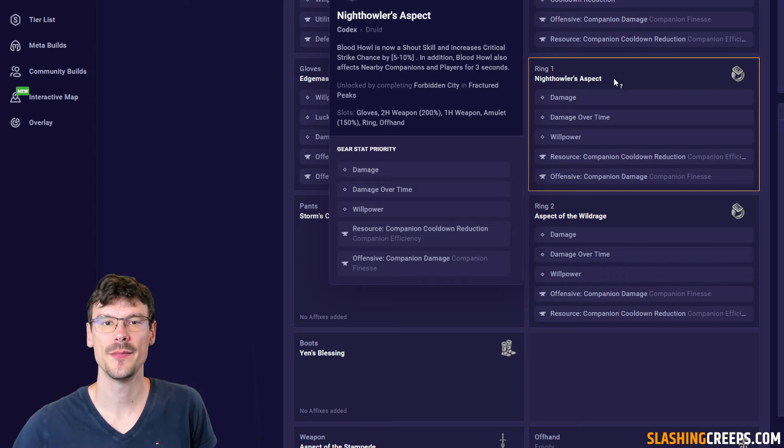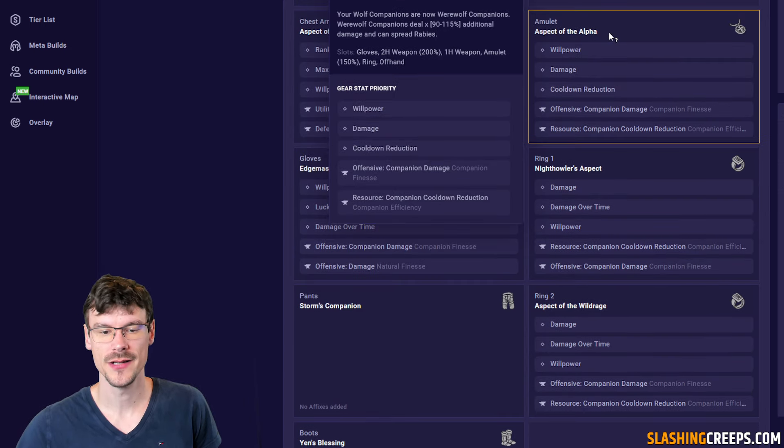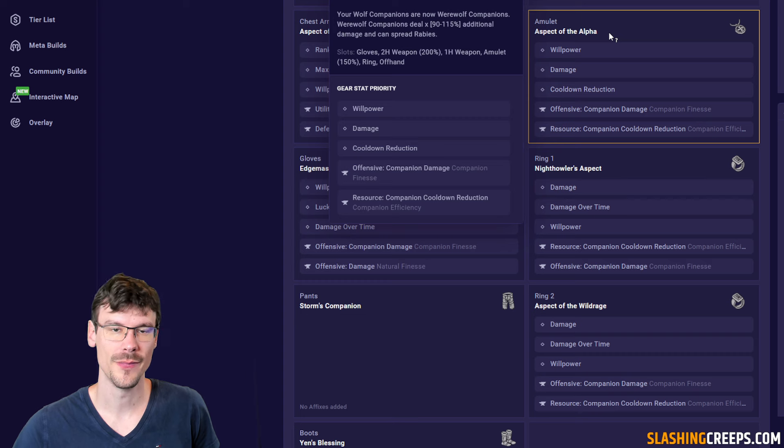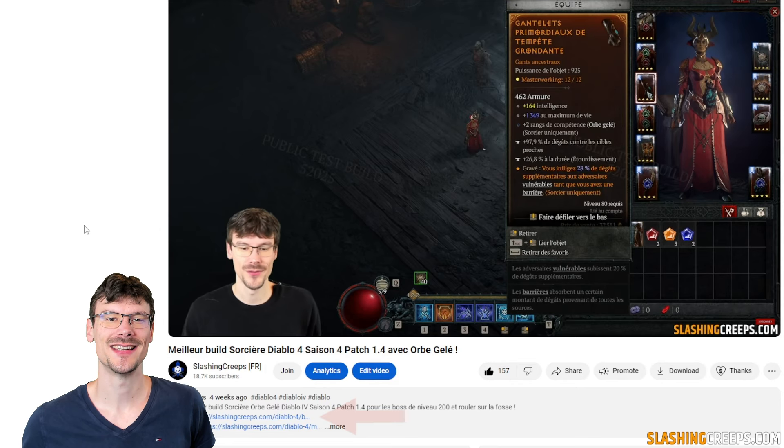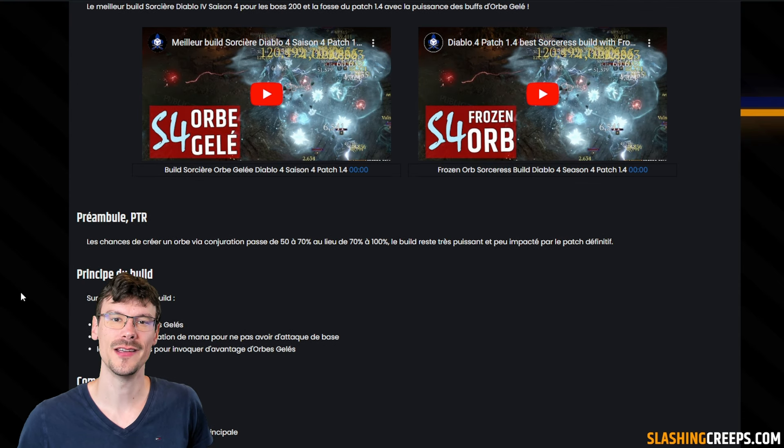Finally, for the amulet, you want willpower, damage, cooldown reduction, companion damage, companion cooldown reduction, and increased damage for your wolves — along with the aspect that makes them apply rabies, which will help boost your overall damage. Thanks for watching! I hope you'll enjoy this companion druid setup. As usual, you have the full build link below the video.